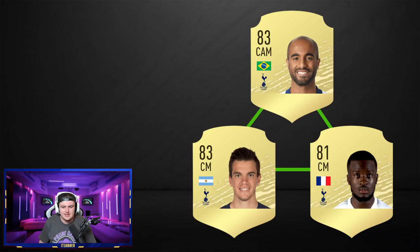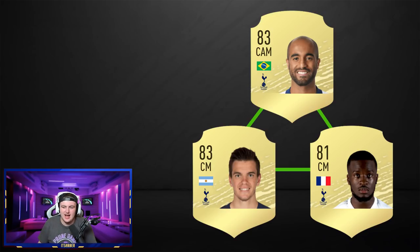This next one is more of a fantasy triangle. I'm not sure if Lucas Moura has a CAM card this year or if he's had an upgrade or downgrade. Ndombele is confirmed but Lo Celso is not confirmed either. However, this would be a great triangle — Lucas at CAM, Lo Celso at left center mid, and Ndombele at CDM in a 4-1-2-1-2 wide. It's a fun one, though probably not going to happen.